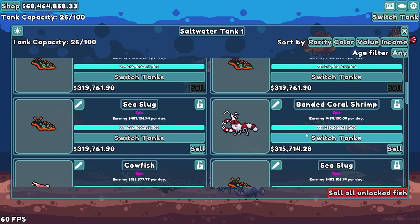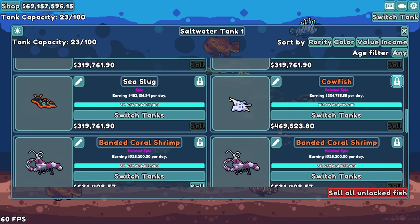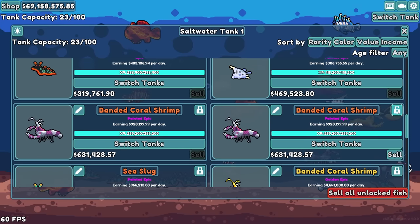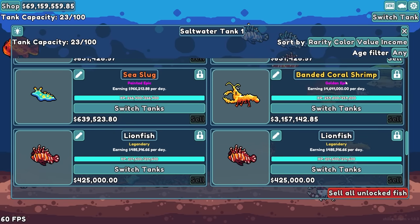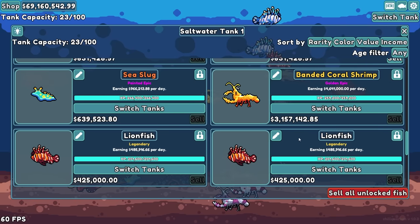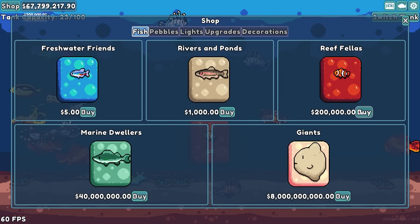It's time to get rid of the black tang — I know you've been with us for a while but you're only earning $100,000 a day. Mr. Cowfish, I'm sorry, you have to go the way of the dinosaurs too. The sea slugs with $480,000 — totally worth it. Banded coral shrimp at $460,000 — nope, sorry cowfish. I'll take the painted cowfish at $300,000. Oh my goodness, $900,000 a day! And then that $4 million a day golden — that's fantastic.